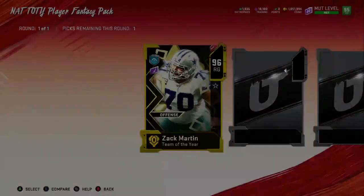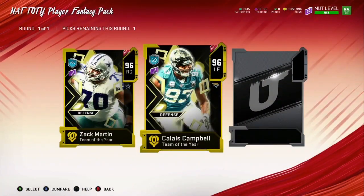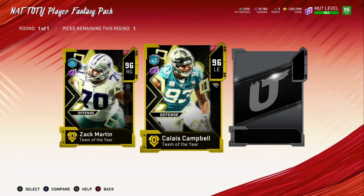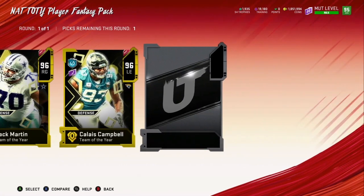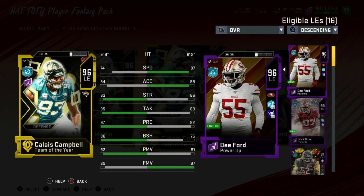That could have been better. Here we go — defensive player: Adams, Donald, talk to me. Campbell! I wanted him — that's a freebie, I'll take it. I don't care who that is; I wanted Campbell so that's good. That right there saves me coins — we will be getting Campbell and starting him. That's one of the players I wanted.